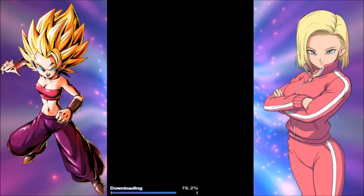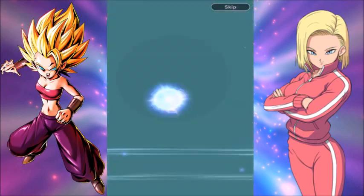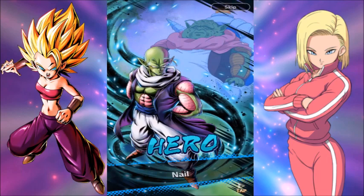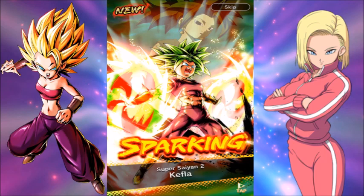I think I've waited long enough and spent enough Chrono Crystals. It's not gems, it's Chrono Crystals in this game. Another animation, but I can't really be bothered to watch it this time — I want Kefla now. Oh, we got our Super Saiyan Blue Vegeta — that's still cool. I had to listen to her voice and her quote — that is so cool. I like the way it has the base Kefla in the background.